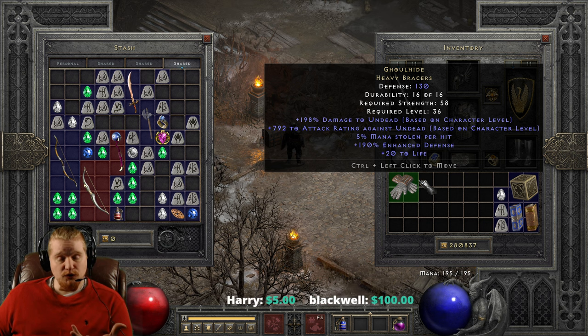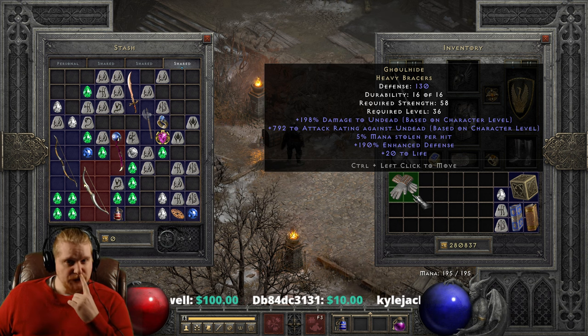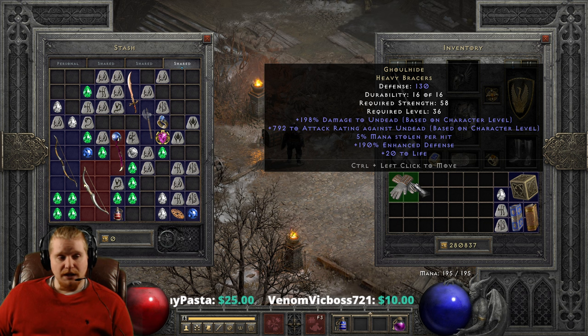The main effect on these that seems to be the draw is the undead damage. It has 198% undead damage based on character level — basically plus 2 per level. So you can take the level requirement of the item and multiply it by 2, which gives you 72% at the item's level requirement. At max level it's 198%, and it also gives you attack rating based on character level, which is plus 8 per character level, all the way up to 792.